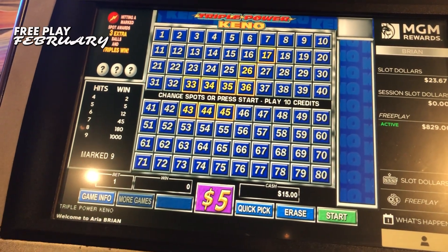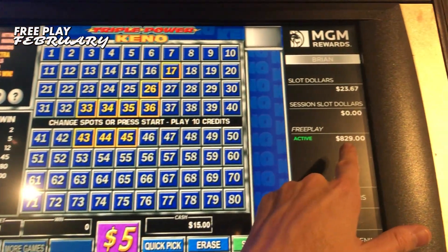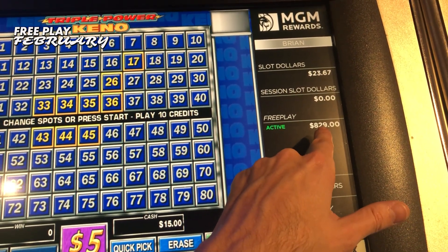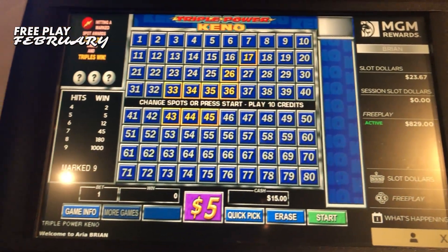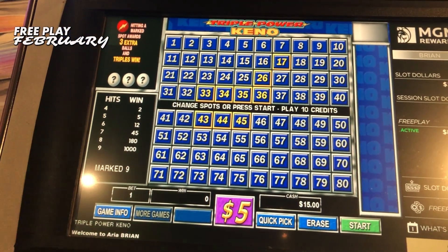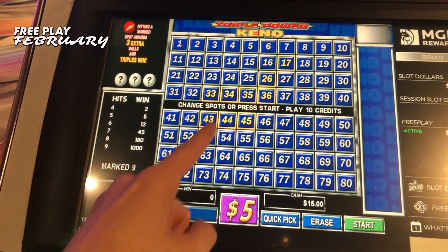We're gonna do $5 a bet. Our free play is down to $8.29 — we're gonna play $100 worth of that, playing it down to $7.29. That's enough for 20 draws. I had $20 in the machine to get started. Whatever we cash out, we'll subtract that $20 from. We're playing this nine spot.